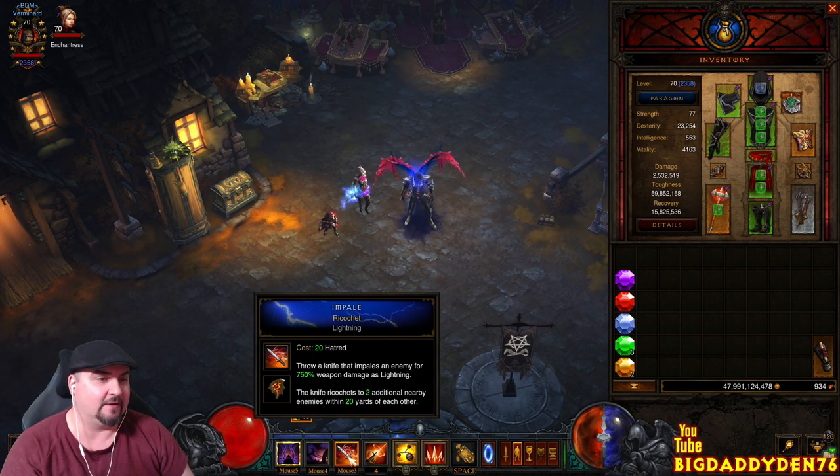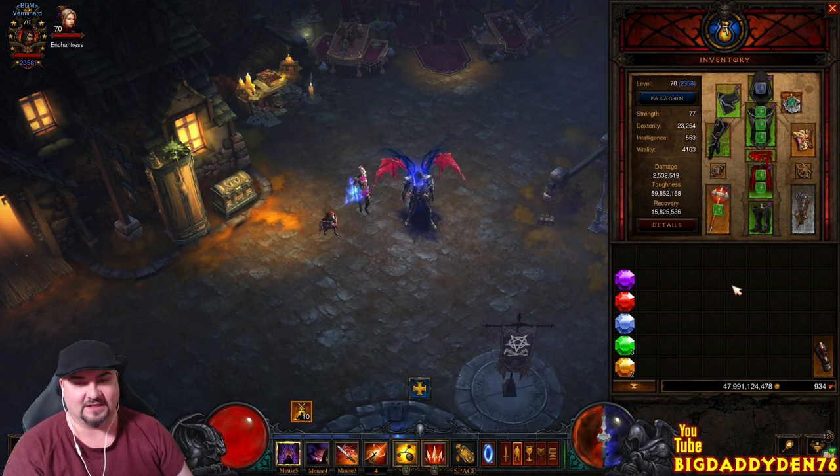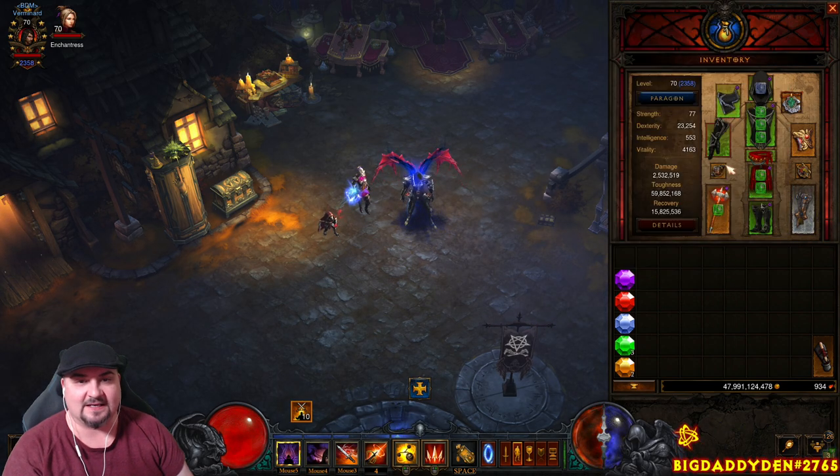For your offhand, Holy Point Shot - make sure you have the seasonal buff on this item from Angelic Crucibles. Just pick one up, right-click it, put it on the item so it rolls correctly and gets the right legendary power. Strafe now casts the last non-channeled hatred spending ability cast and power throws two additional knives dealing 100% increased damage. I'm using the lightning ricochet version because it ricochets to two additional nearby enemies, wiping out trash quickly for super fast progress.